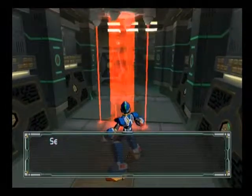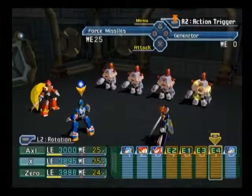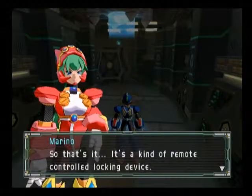You step on this, an enemy comes out. Basically, you've got to disable these by doing a battle. However, I want to show you something — I am not kidding. These security battles — it's actually possible to run away from them.